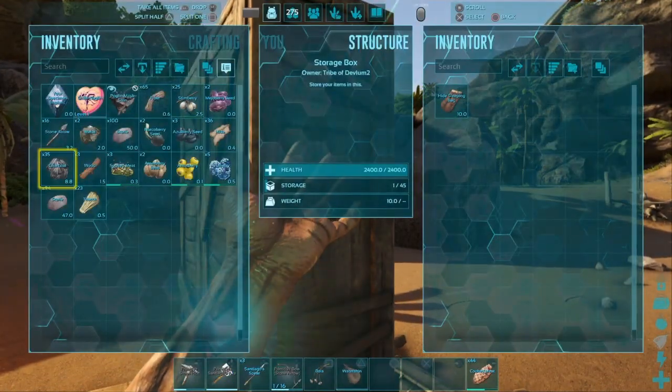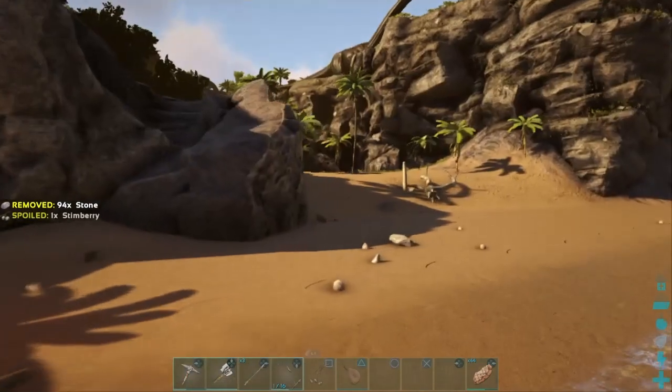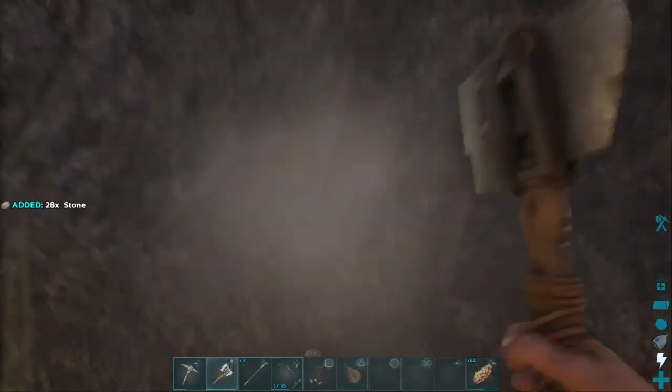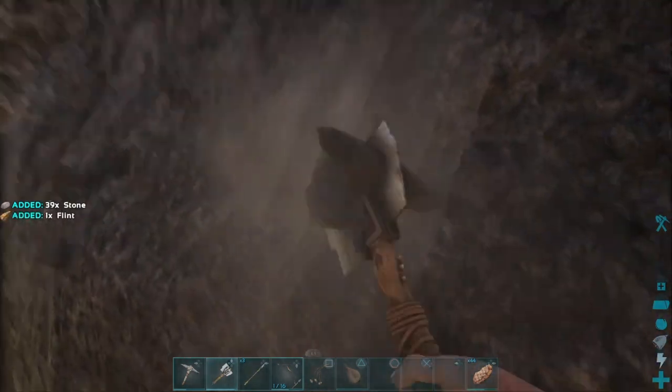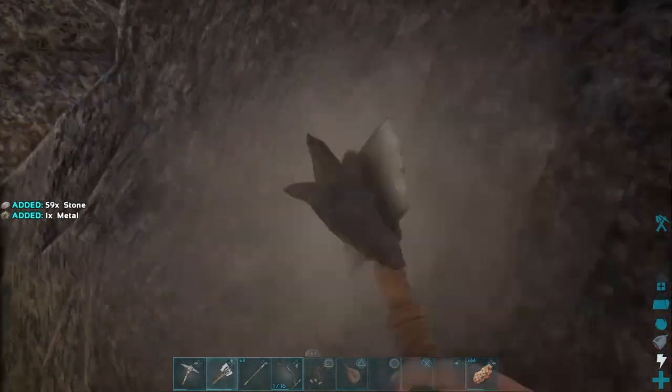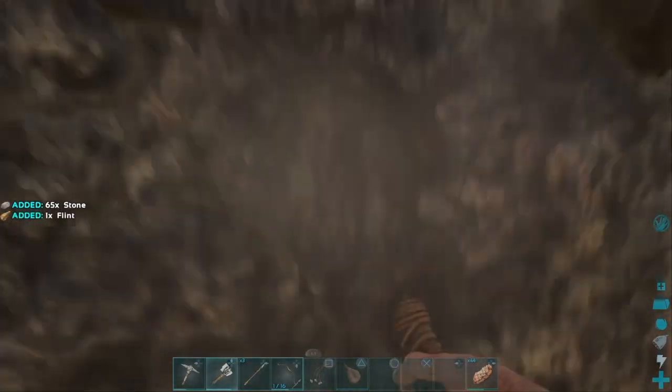You're going to want to toss all your stone in here - every single bit of it. You might want to save some for your axes and pickaxes. I'm going to build in this little area right in front of us. Now that you know what to do, I'm going to speed this part up - give me a few seconds and I'll get all the materials I need.